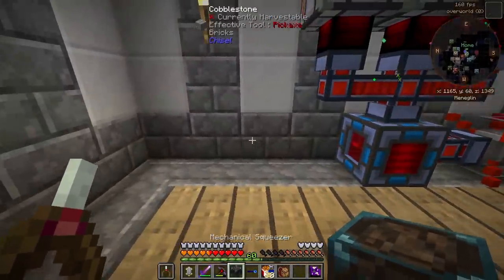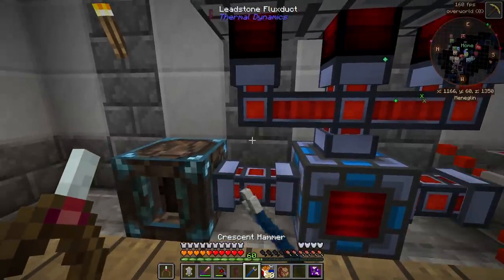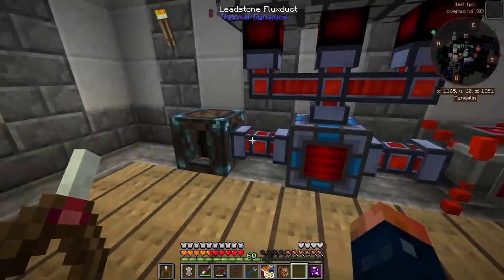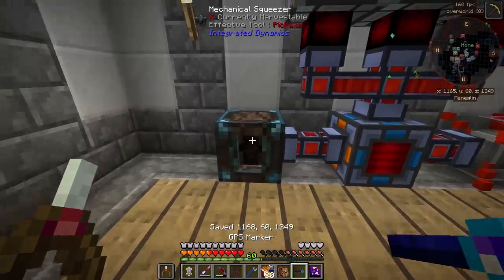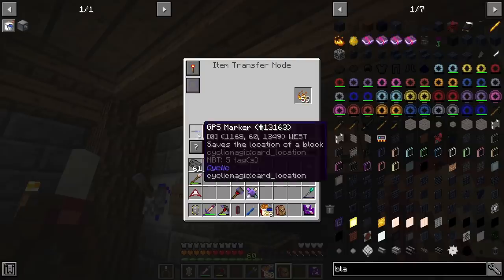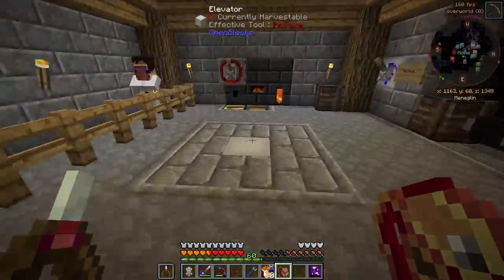Now I need this set up over here — let's go ahead and get some power to it since it does require a little bit of power. We'll make sure the wrench is set and make sure this is set to orange so it expels power into here. Power should be ready to go. Let's get our GPS set up so it will start producing once we put this in here. There we go — it should start squeezing this stuff and we should start seeing lava build up.